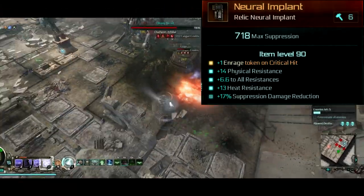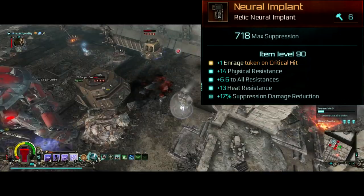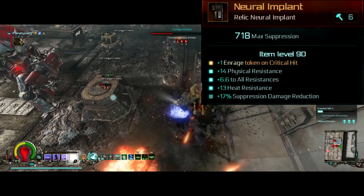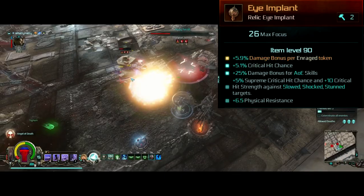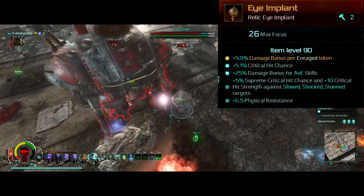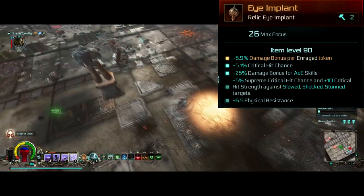Remote Mine itself does not eat enrage tokens since it's technically not an attack, but it still benefits from the damage bonuses, and it even generates tokens when it crits, thanks to the neural implant. We get even more damage from enrage tokens with our eye implant — another normal relic with the enchantment 6% damage bonus per enrage token — leaving us with a total 174% at our current cap of 29.